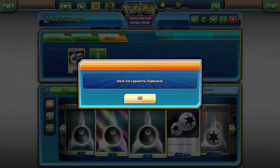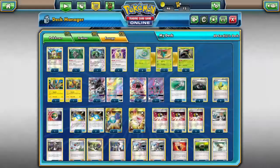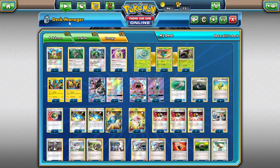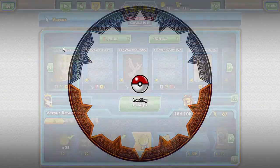I'm going to export the deck list to the clipboard so we can post it in the video description. If you guys want to use it as a template to tweak and make your own, feel free to copy it from the description. So let's go ahead and see what this Venusaur-Necrozma-Tapu Koko-Shining Arceus deck can do.